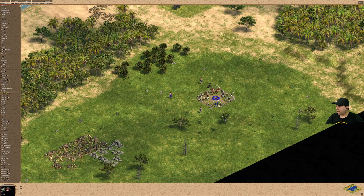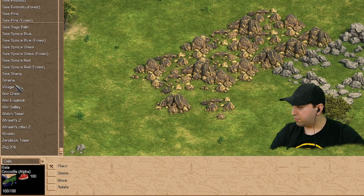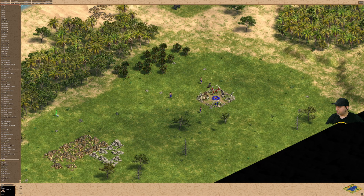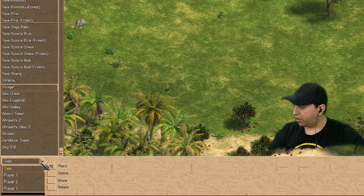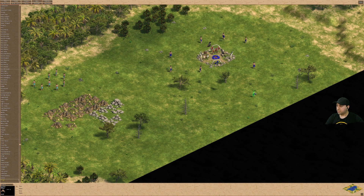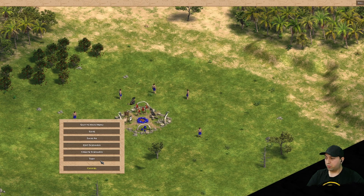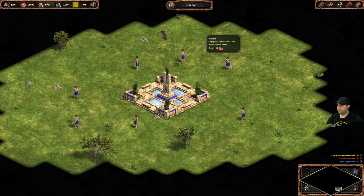In the editor we can also place our own units — for example, additional villagers. I can place Gaia villagers, or set them to Player 1 to own them myself. Then we can test the map to see how it works — let's hit Test.